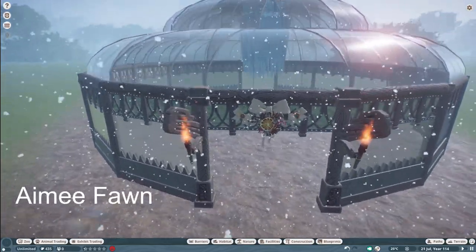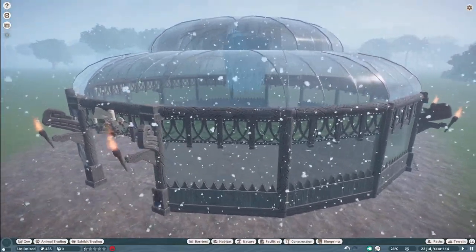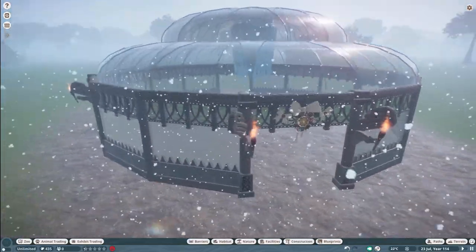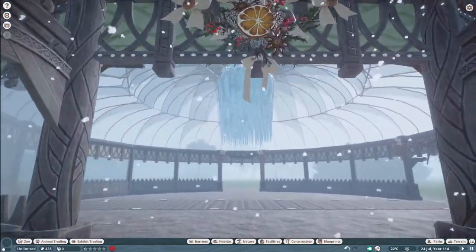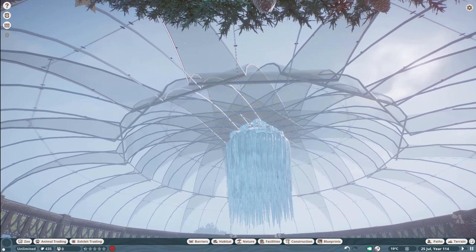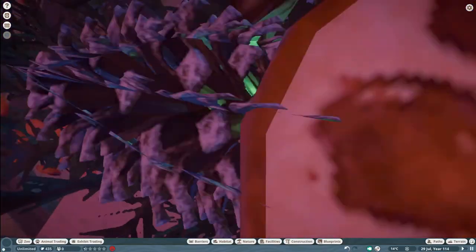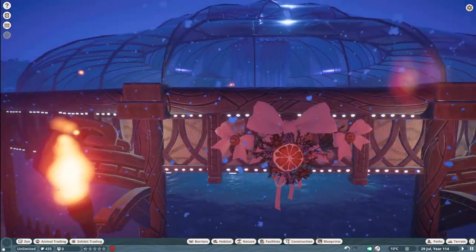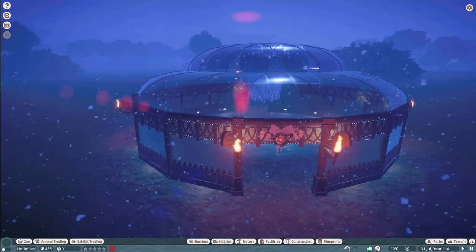Our next piece was made by Amy Fong. They call this Arctic Rotunda. You can bring this into your zoo for right around $9,000. Thank you so much, Amy Fong, for bringing this very nice Arctic Rotunda to the Steam Workshop.